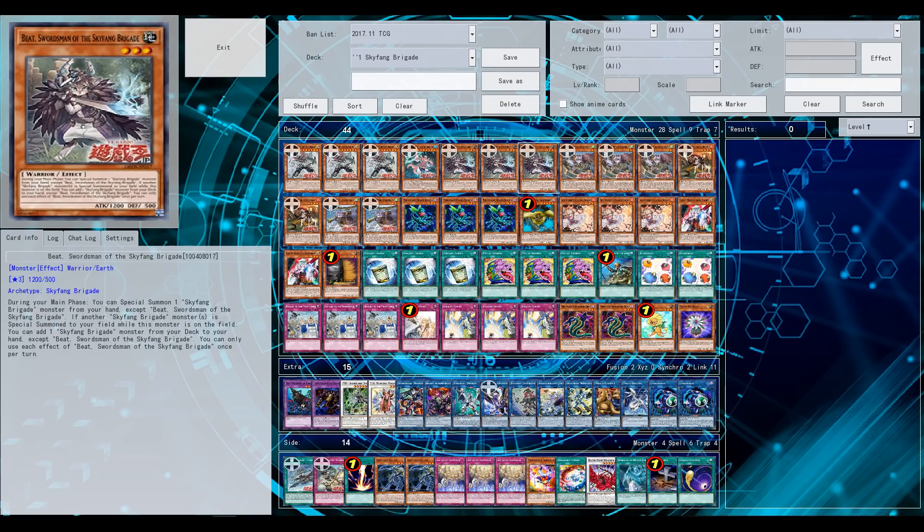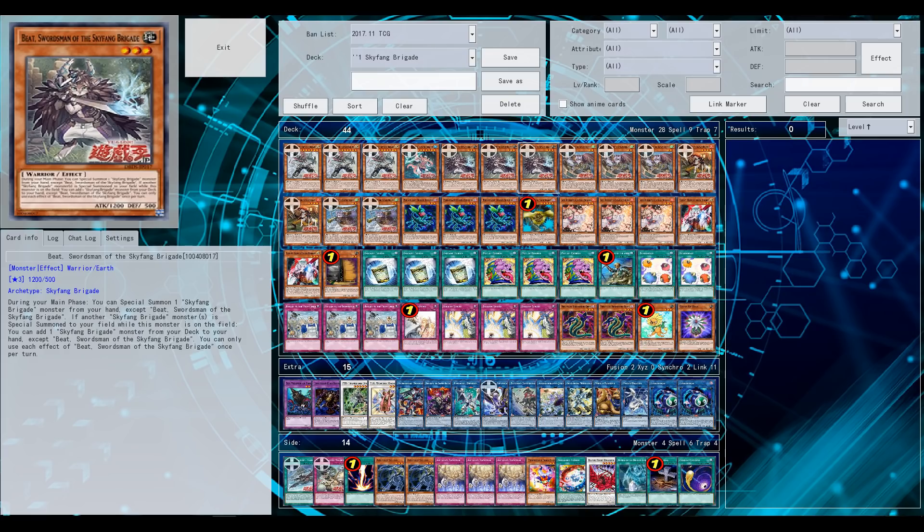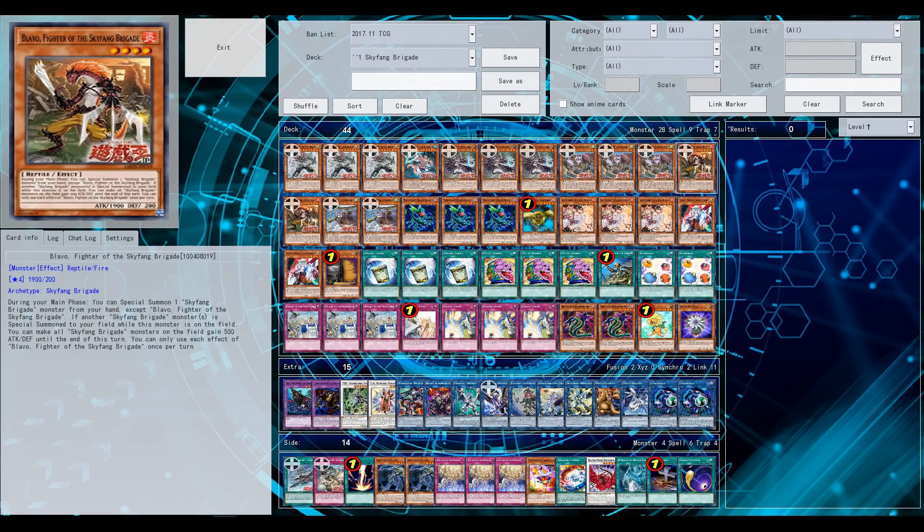Depending on which low level monster you have on the field, you have to special summon another Skyfang monster from your hand to trigger that particular monster's effect. All these pirate monsters have their own individual effects — there's the level 3 Strattles, the level 4 that boosts attack until the end phase.